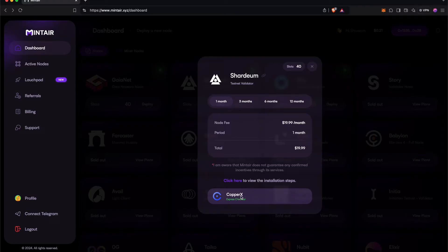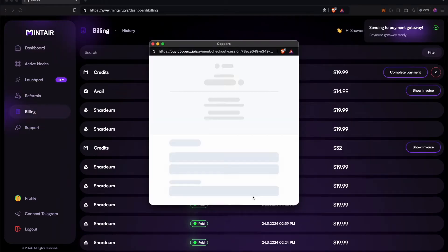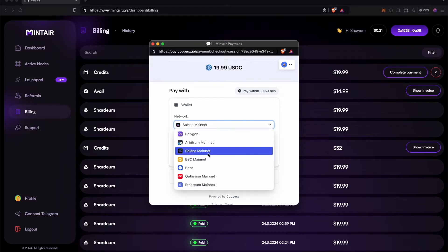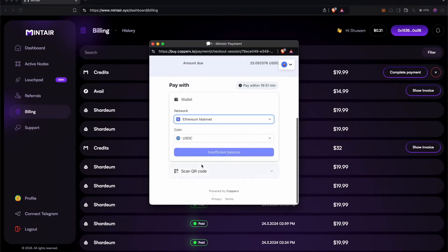First, go to Mintair's link and then select the subscription. Then click on CopperX to make your payment. A payment gateway will appear, and you have to select the blockchain network. Here we're going to select the Ethereum network, and once you have connected, you can proceed with the payment.